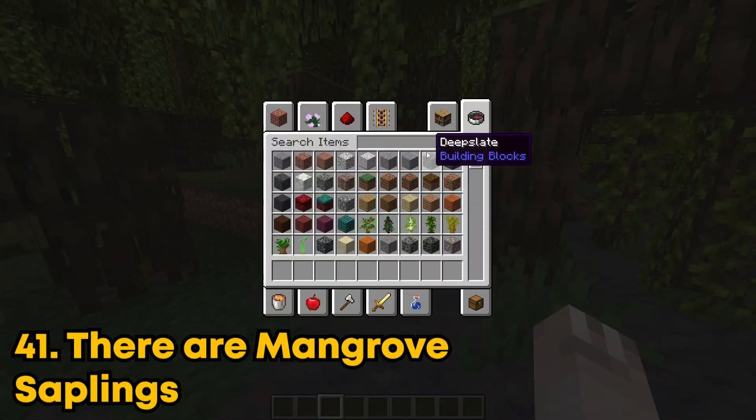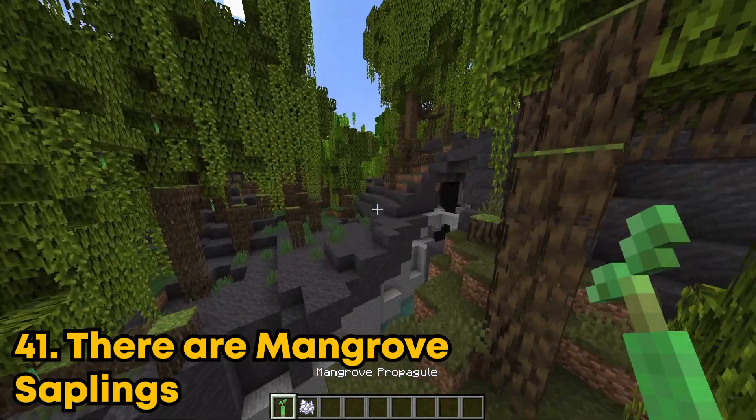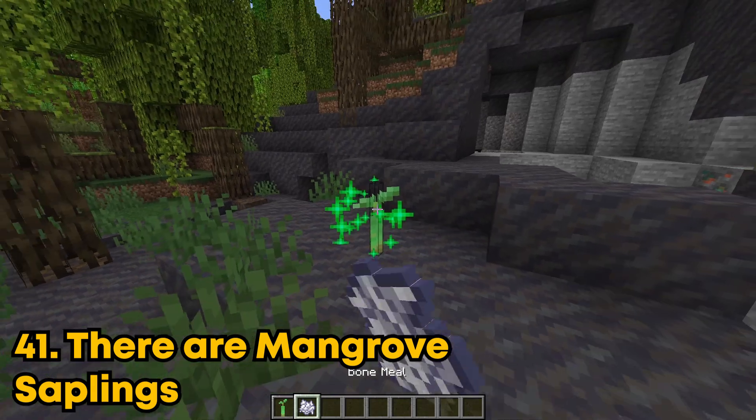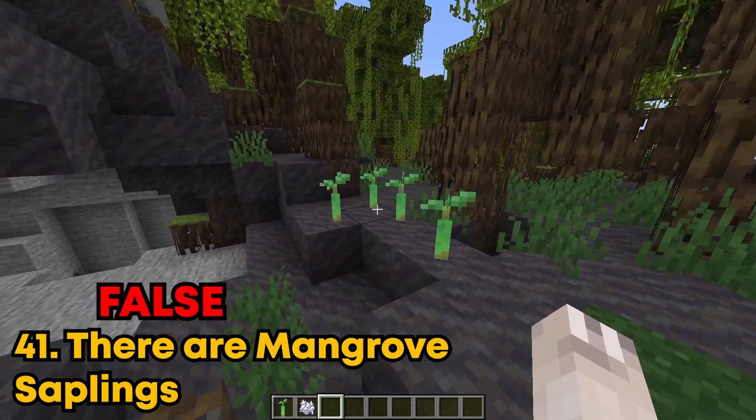There are mangrove saplings. I actually searched it up in creative and there's none underneath this menu. There is, however, this little thing called the propagule and it works exactly like a sapling. But because it's not called a sapling, I'm going to say this is false.